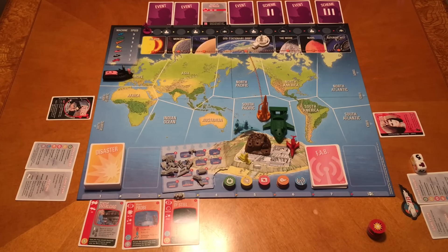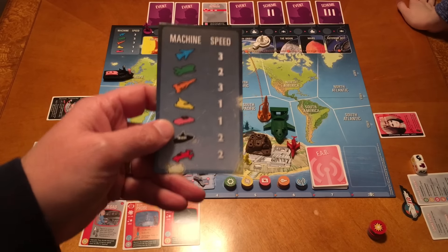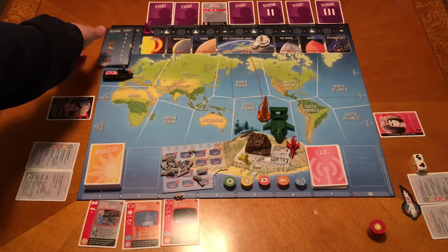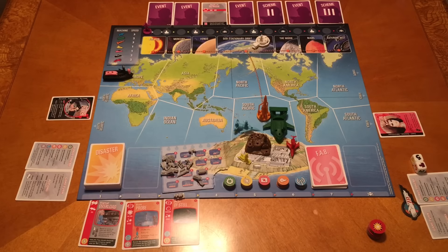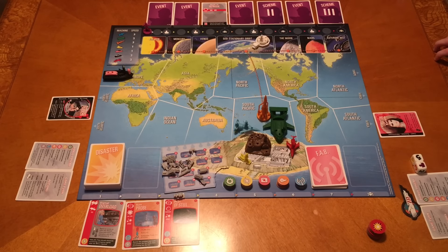The last new thing with the game is, because we have Ladybird Jet and FAB2, we have a nice overlay card showing the new maximum speeds. They did a really nice job - it matches the artwork already on the board, and the same thing with Brains' notebook as well. You just get a couple of new inventions, different cards, and different characters.